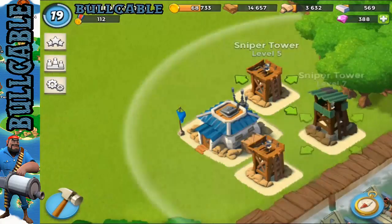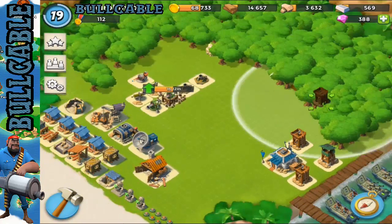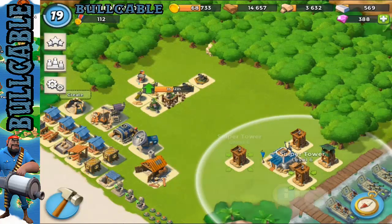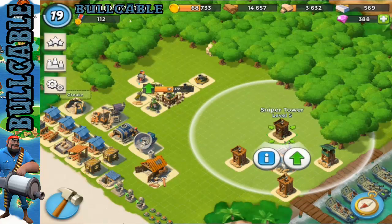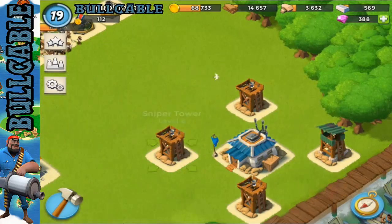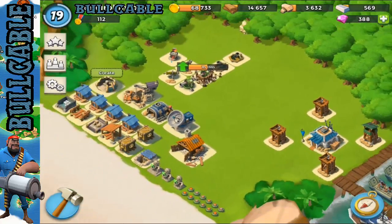Then another archer tower tucked to the right, which is gonna give us quite a lot of spread between these archer towers. We'll put another archer tower at the front so all corners are covered by archer towers. This is gonna be absolutely perfect because they're not gonna really know which corner to choose to attack from — there's so much choice.